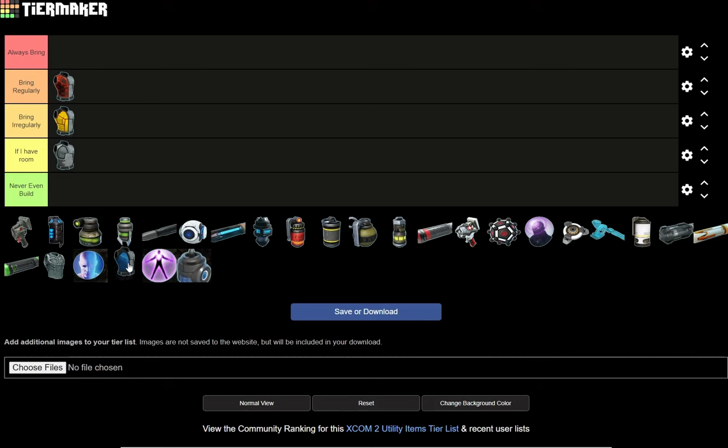This vest here is the Stasis Field Vest. I rarely get a chance to bring it because I rarely get a chance to get it. So it's going in 'bring regularly' because I will try to bring it, but I just can't seem to get it on the random rolls. I think it's a random roll — I don't seem to get it. But I will try, because it's a nice little item.